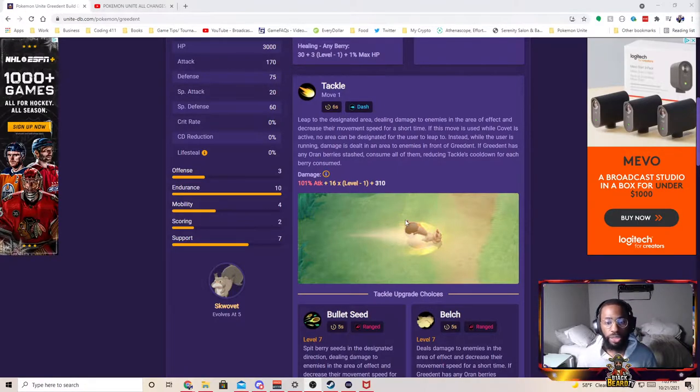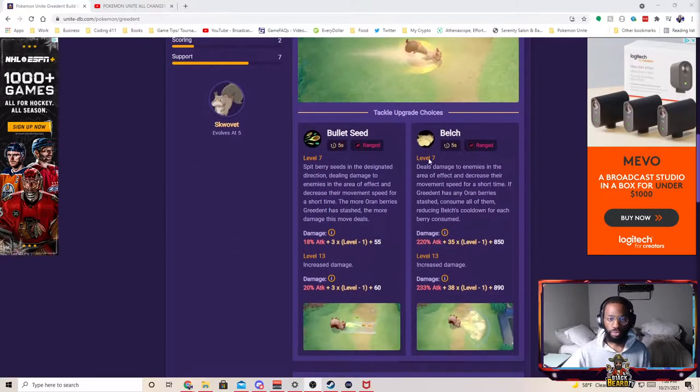Tackle is a very good ability — it makes Ingredient very strong. Tackle leaps to the designated area, dealing damage to enemies in the area of effect and decreasing movement speed. If Covet is active, Ingredient runs and deals damage to enemies in front. If Ingredient has an orange berry stash, consuming all of them reduces Tackle's cooldown for each berry consumed. It's a 6-second cooldown — you want it at a 4-second cooldown. With 3–4 berries you can get it to almost an instant cooldown.